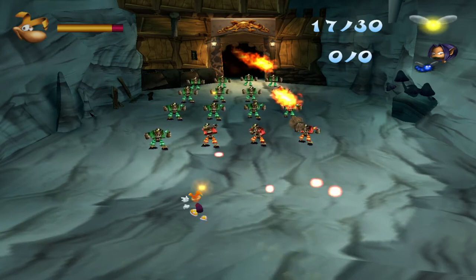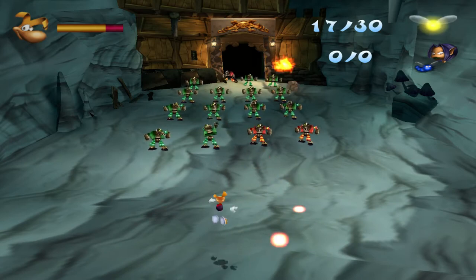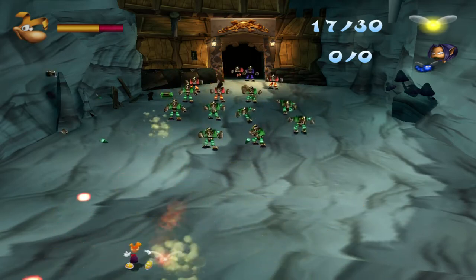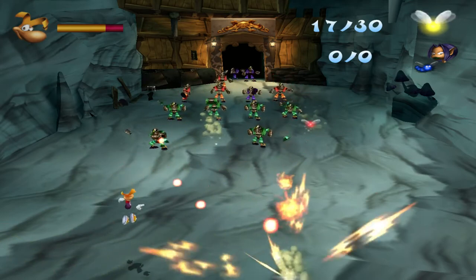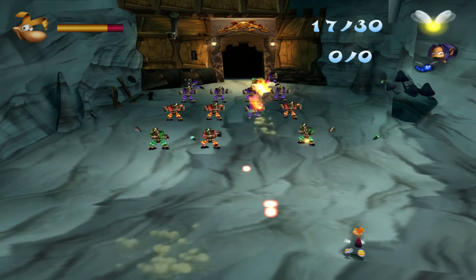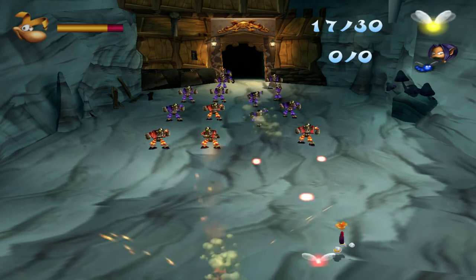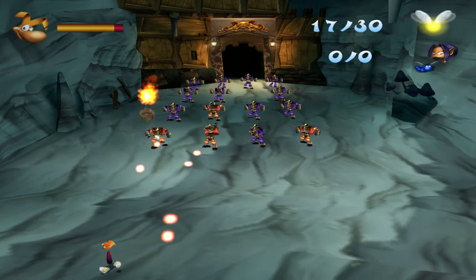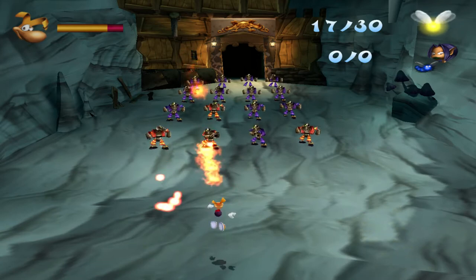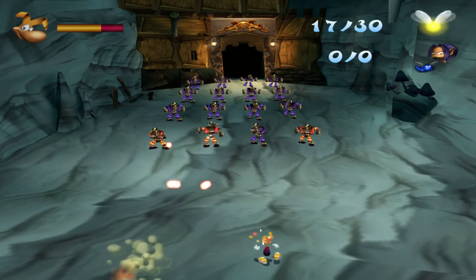But we're doing good so far. It seems that the green pirates are going down in one hit. So once the red are all gone, there shouldn't be too much trouble. We're doing better than before. And then there's purple, which also take only one hit. I should better get some golden fist.